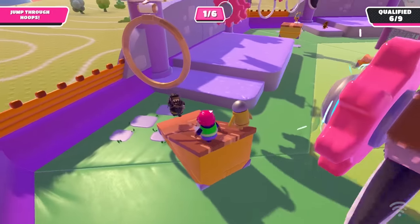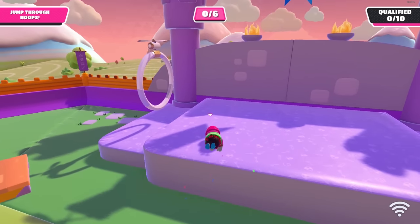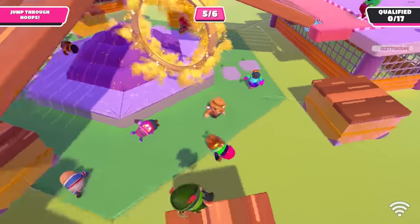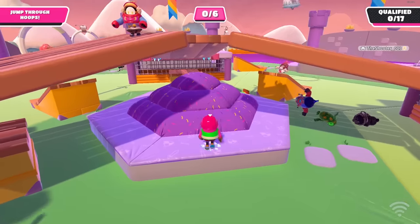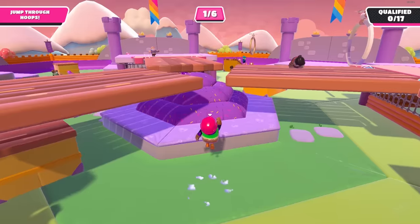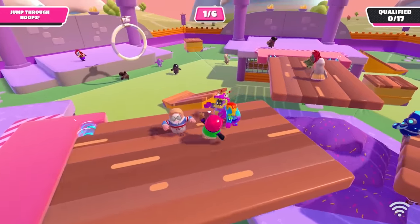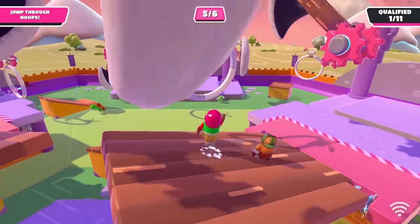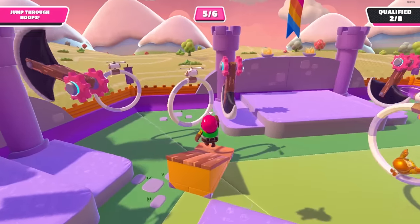Egg Siege: don't waste time going for a ring you have no chance of getting — tunnel visioning on rings is how people lose. You can run and jump dive directly on top of the platform from the sides. As of Season 6.3 you can still jump on the purple block in the center and get on the drawbridges, but only when the drawbridge is down — jump diving doesn't work anymore, so just jump on the block. I personally don't recommend staying in the center as it's the most contested area — stay on the edges and go to the center occasionally for a ring or two.